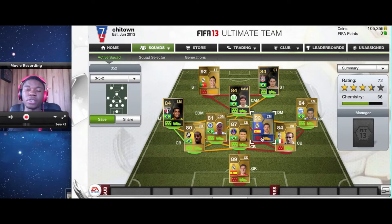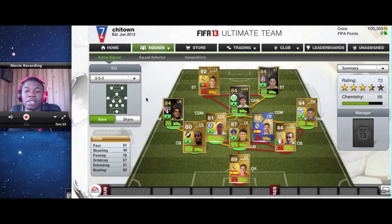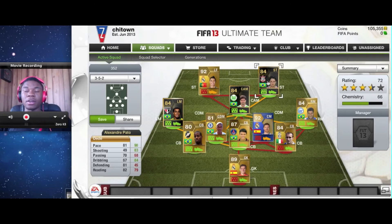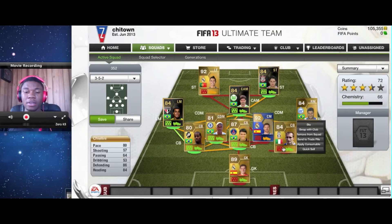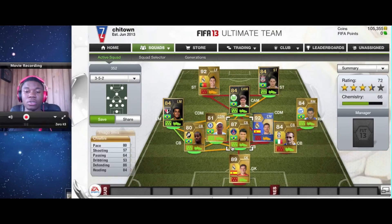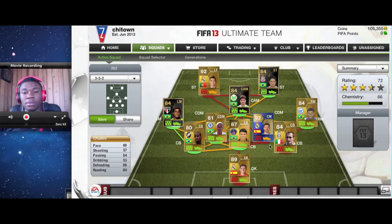Right now with this team you can win a ton of games because it's well balanced — one guy with high/high, one with medium/high. Don't forget you need fast defenders back there. Don't put slow defenders in 3-5-2 because if the opponent has fast strikers, they'll just lob the ball and score. You want defenders with 80+ pace and good heading — 80 and above, 79 is bearable. For David Luiz's case, 77 heading is fine.